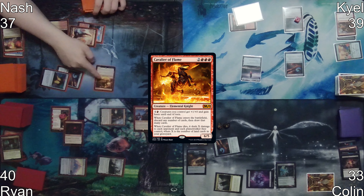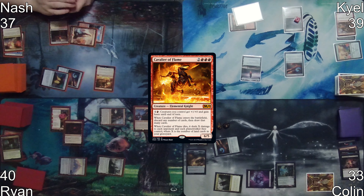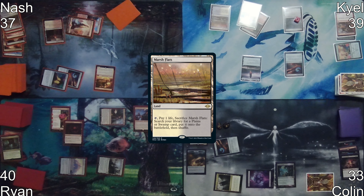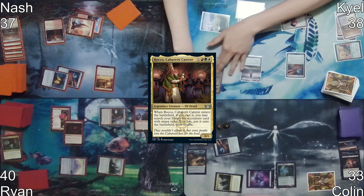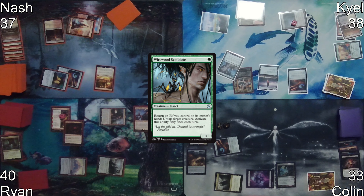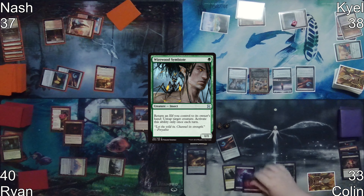Kyle starts his turn with Marsh Flats, cracking it to get his Plateau. He then casts his commander X equals one, getting a Wirewood Symbiote. On Colin's turn, he plays a Mountain as land for turn, then casts Underworld Breach using Ancient Tomb for mana, taking two damage.